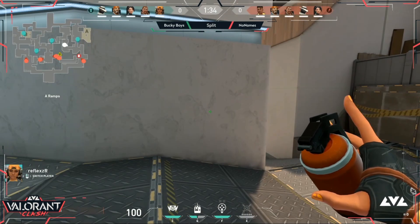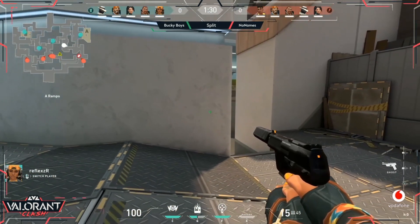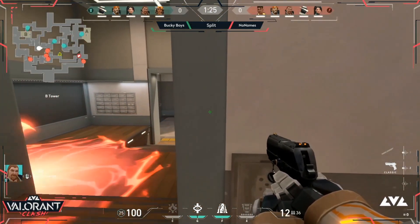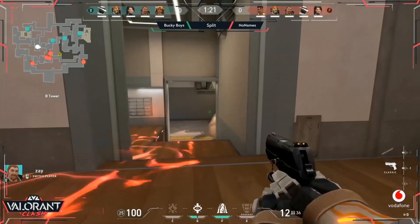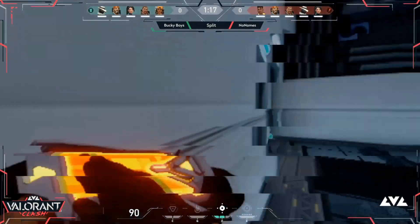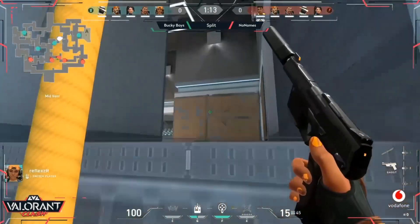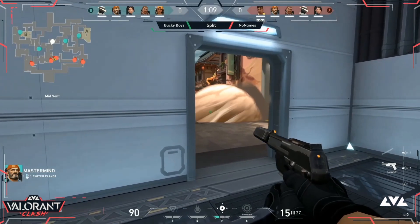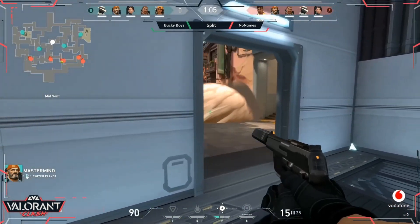On the agent side, we have pretty much the exact same lineup on each side with one key difference — on one side Phoenix is played as the fifth agent, on the other side we have Raze. But Brimstone, Breach, Cypher, and Sage are played on both sides. That fifth slot is going to be a bit of a rotating door, but those four names will continue to make appearances.